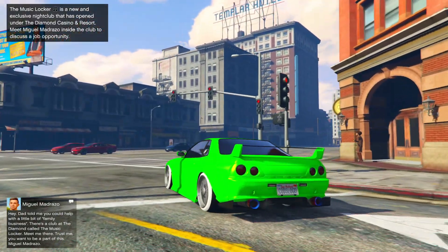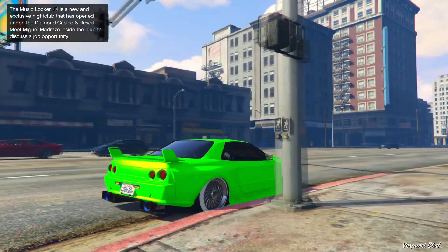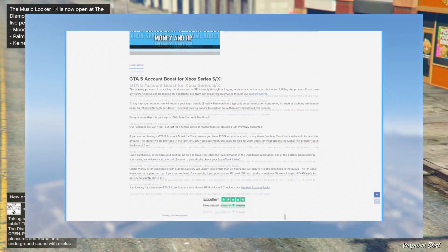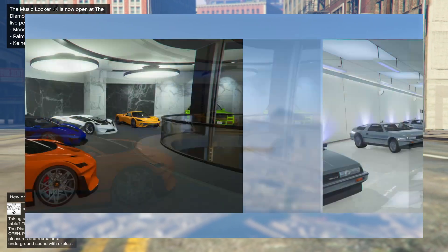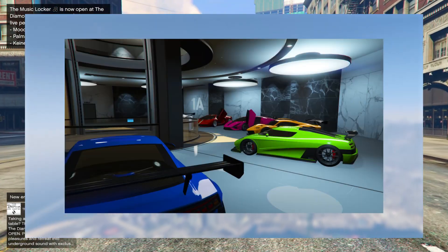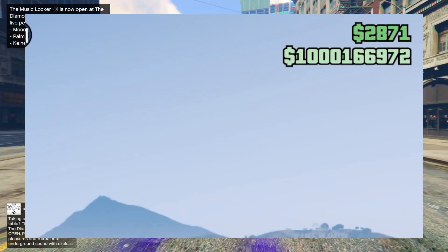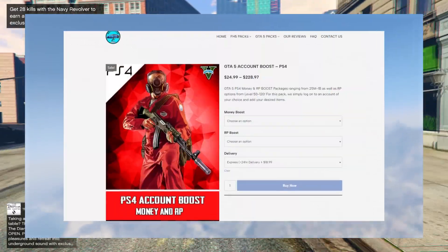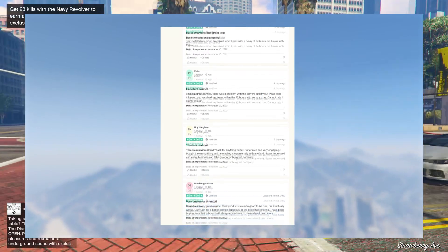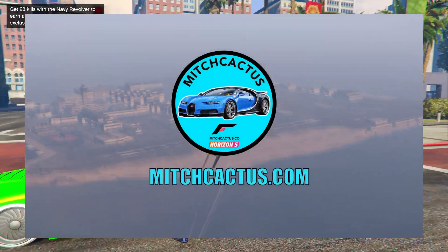If you don't want to spend hours grinding out money and RP methods and glitches in GTA 5 Online, make sure to check out the instant delivery mod accounts from Mitch Cactus. They sell mod accounts for Xbox, PlayStation, and PC, coming with between 50 million and 8 billion as well as RP levels 250 and more. They also offer account boosts, meaning an existing account can have tons of money and RP added. They have over 5,000 reviews on their official Trustpilot page. Use code SLOWGO at checkout for an extra 5% off — limited time only.